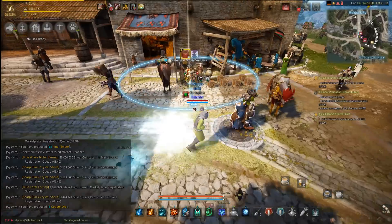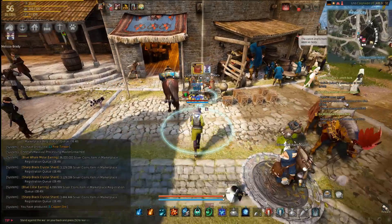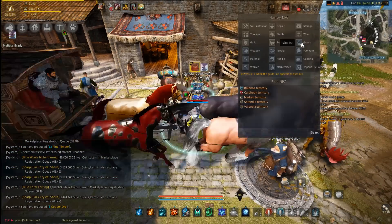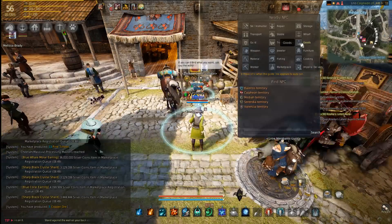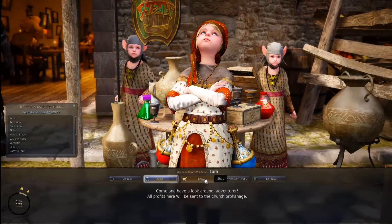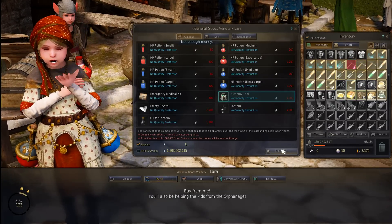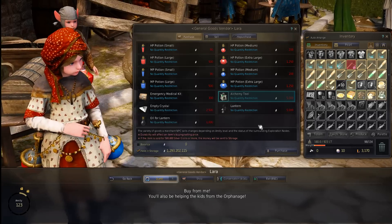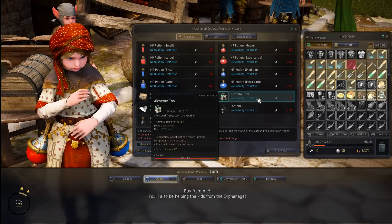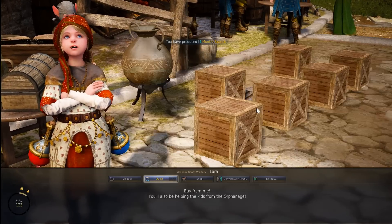If you're a new player with low contribution and you can't afford to buy a Tool Workshop yet, you can just search goods in whatever city you're in and it'll give you an auto path. You'll notice you can get alchemy tools right here. You can just buy five, ten, or a dozen of these — put them in your house. You're only gonna get a hundred at a time, but if you're making tons of alchemy or cooking recipes, you're gonna be building up your contribution points, and that's one way to do it.